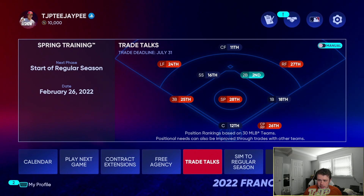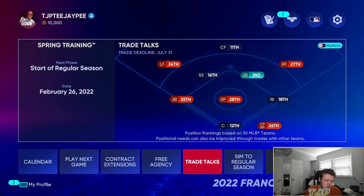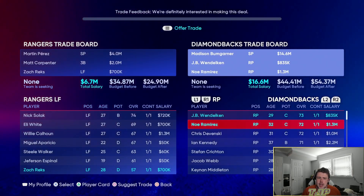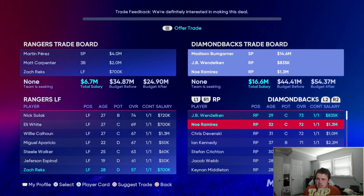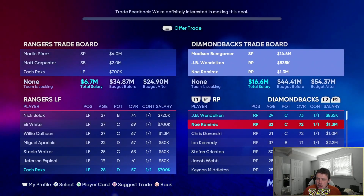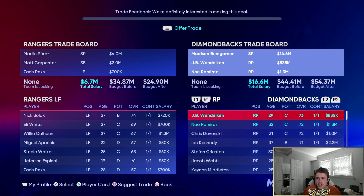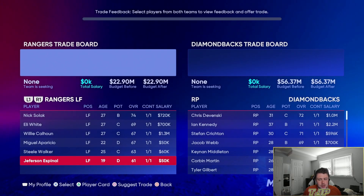First thing I'm going to do is trade with the Diamondbacks — we're giving up Martin Perez, Matt Carpenter, and Zach Rex to get Madison Bumgarner, JB Wendelken, and Noah Ramirez. So basically getting a better starting pitcher and two solid relievers. That's one trade down for pitching.